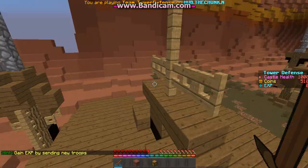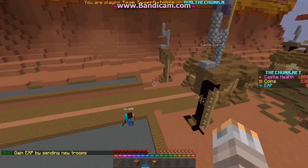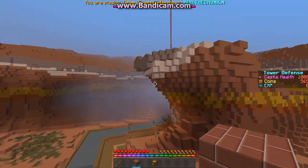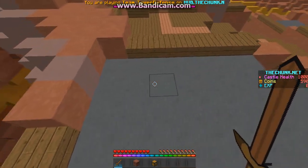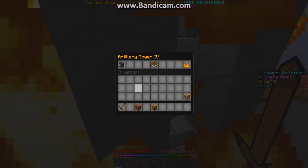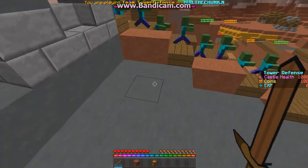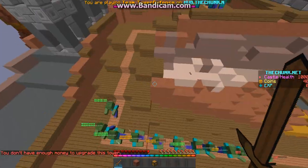We're on blue team. I'll explain the game as it goes. So to build towers — there are about six towers — you just right-click on the blocks. The most OP towers are the artillery.